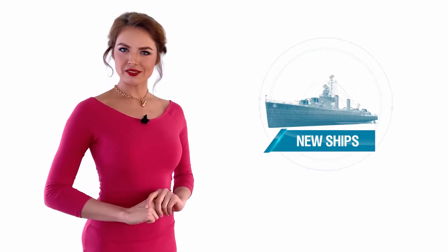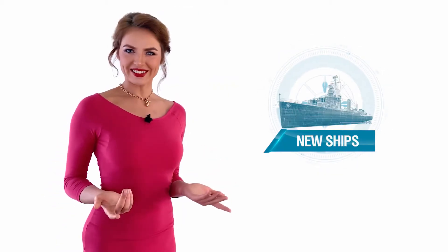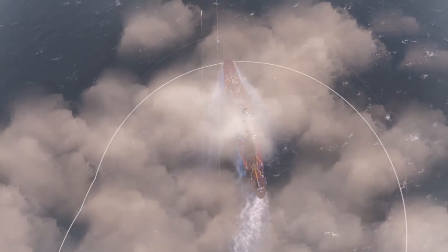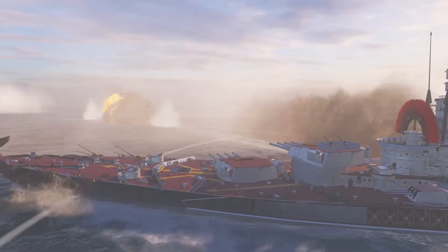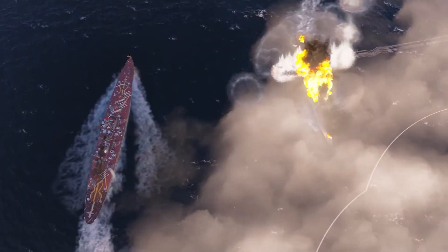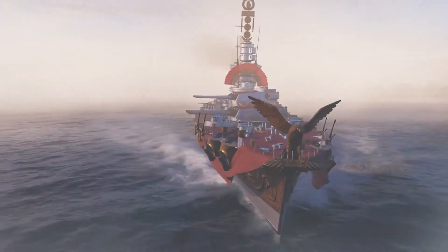Captains, I'm happy to announce that the Italian battleships are ready to serve. They feature semi-armor-piercing shells, a decent number of guns, and good armor. The new ships, which are placed at Tier VIII and higher, are additionally equipped with the Exhaust Smoke Generator. You'll be able to evaluate all the advantages of the new Italian warships in this Update. Battleships from the coast of the Apennine Peninsula are set to arrive in early access.